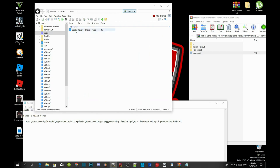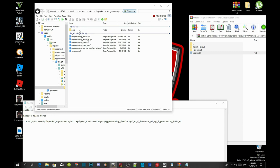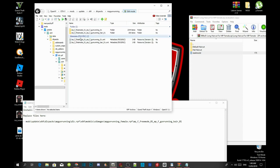Now follow this path: go to mods, go to update, go to x64, go to dlcpacks, go to mpgunrunning, go to dlc.rpf, go to x64, then models, then CD images, then mpgunrunning_female.rpf. Now go to mpf_gunrunning_her_01 — that folder right here — and here_01 is where we need to be.